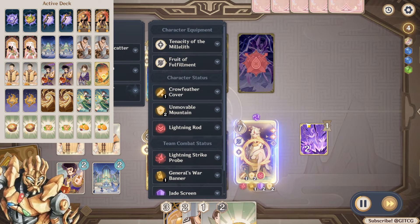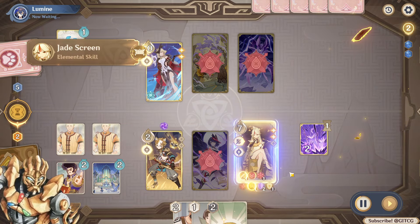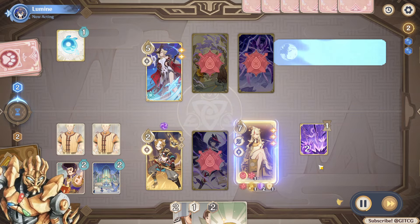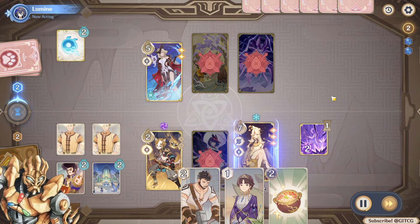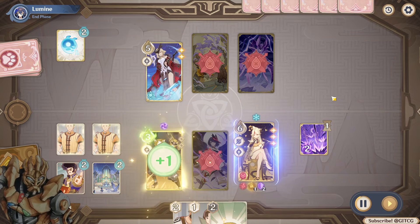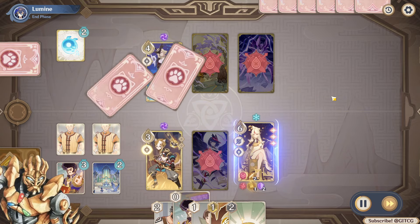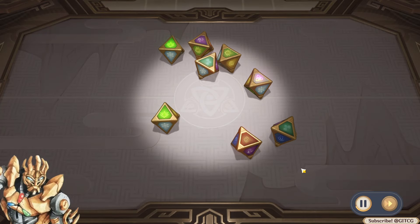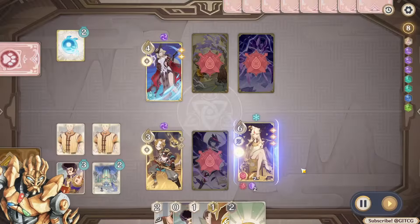Going through that and slotting things away — Ningguang just keeps doing what she does best, nailing five damage from skills, which is great. I believe I can finish... actually not quite, I still have a little more to chew through. Senora always has that ability to come back, so it's not over just yet. There we go — Crow Feather Cover coming in clutch, boosting my damage.